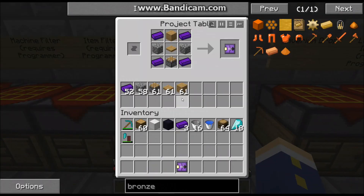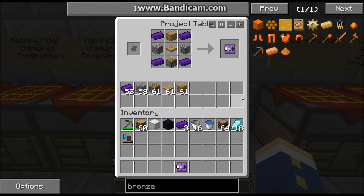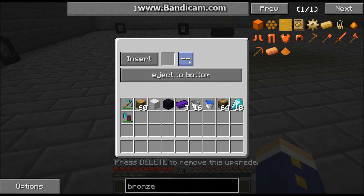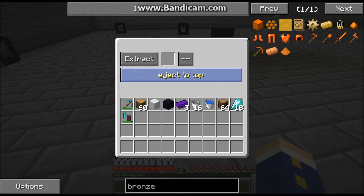Last but not least is the ejector, and it doesn't require anything special: pistons, cobblestone, a pressure plate, oak wood, along with the dark iron. Take that and place it in. What this allows you to do is, when extracting — when this is set to extract mode — you can set it to eject in the cardinal directions: to the bottom, to the top, etc.